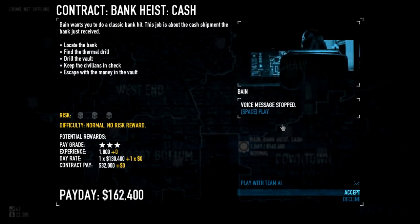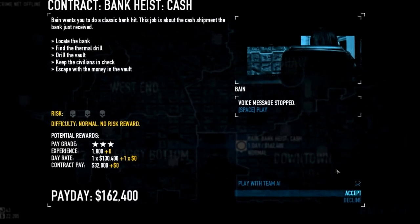The objectives are: locate the bank, find the thermal drill, drill the vault, keep the civilians in check, and escape with the money in the vault. It's just normal difficulty and I'm playing with AI by myself. Chris ain't here, he's at work, so I'm just going to be uploading this video. Let's just get straight into it.